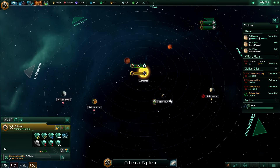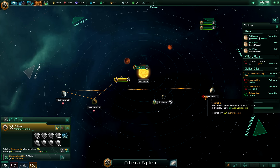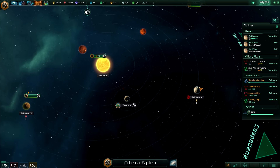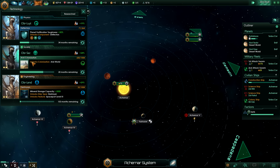Right at Akinar it might be worth me building on these two planets and that planet there as well. Actually I don't need to do it on that third planet so - construction complete - we're just going to cancel that, because I'm actually going to colonize this planet once we get the arid world colonization.